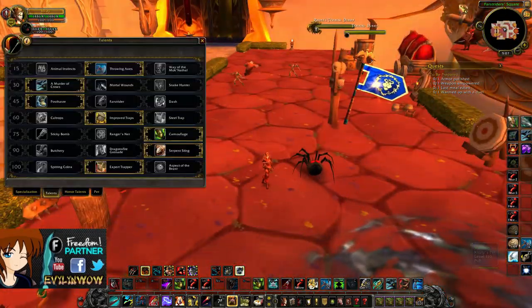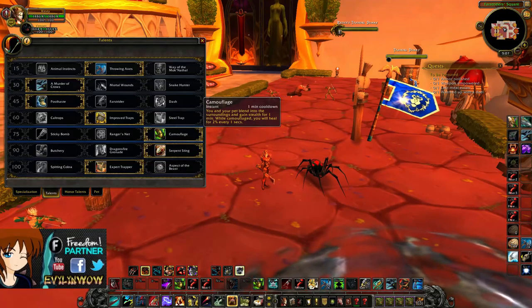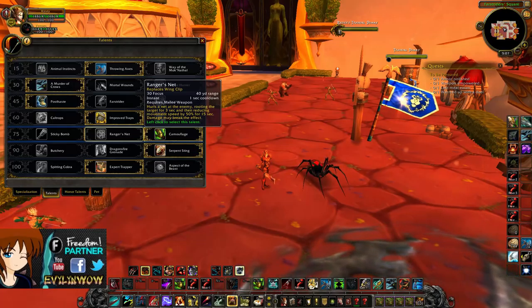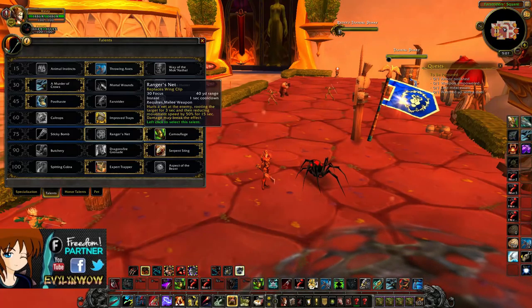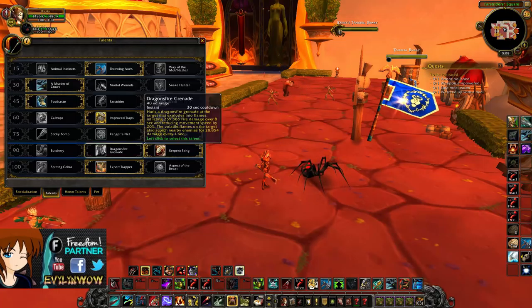Next up we have Camouflage, which is by far the best choice here — it heals you for 2% of your health every second while your pet is tanking. Ranger's Net is also nice: you can range a mob, root it, pull your pet back, heal a bit, then send your pet back in. I'm personally choosing Camouflage though, as you can keep reapplying it. Dragon's Fire Grenade has a really long cooldown so it's not great.